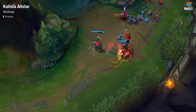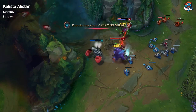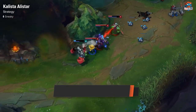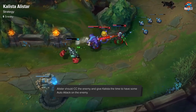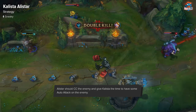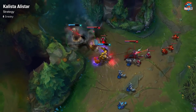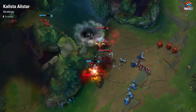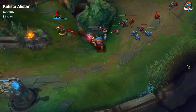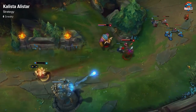Strategy for Kalista Alistar: you want to combo people by headbutt-Pulverizing, maybe even flash-Pulverize into headbutt. It'll misposition them and make sure they're locked down for Kalista to get a few autos in. And once you get a few autos in, they're already going to be taking lots of damage strictly from the autos, plus the W proccing. Then when they're finally low enough, you'll be able to rend to finish them — as long as they weren't able to dish out enough damage. Because you can actually dodge almost all of their abilities depending on who they are.